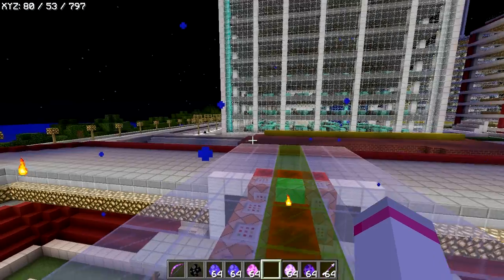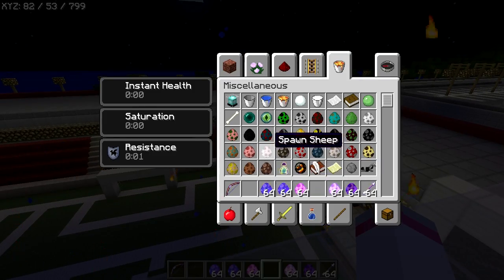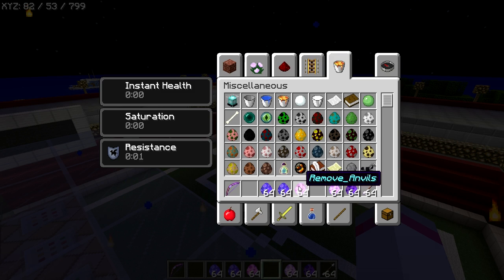I'm back and we've got our stuff right here. This is all the stuff you get: a firework bow, a mighty squid bomb, an anvil bomb, and remove anvils — which I'll show you in a minute. These are all OP weapons.